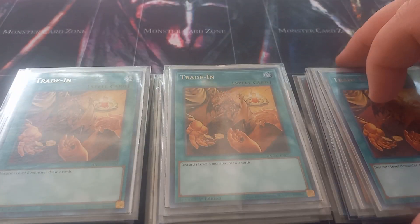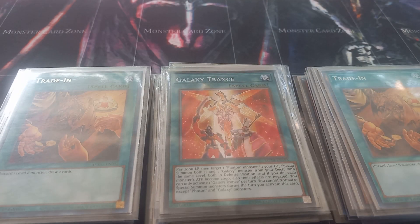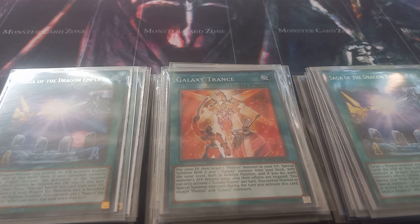For the spells I play three copies of Trade-In — just discard a level eight, draw two. Then I play one copy of Galaxy Trance and two copies of Saga of the Dragon Emperor. Galaxy Trance lets you pay 2000 life points, target a Photon in your graveyard and special summon it, then special summon a Galaxy from your deck with the same level. Their attack points become 2000 and their effects are negated. You can only activate one Trance per turn, and during the turn you activate it you can only summon Galaxy or Photon monsters — so if you summoned Nova or Infinity before activating this card, you cannot use it.